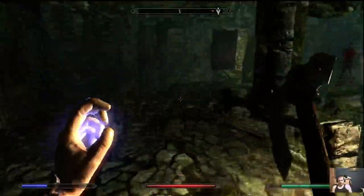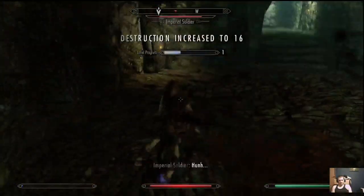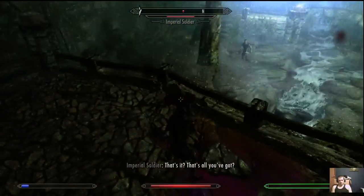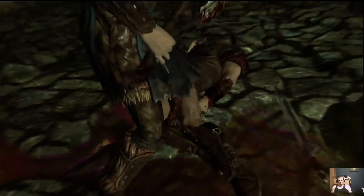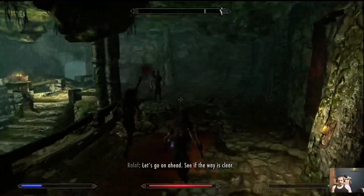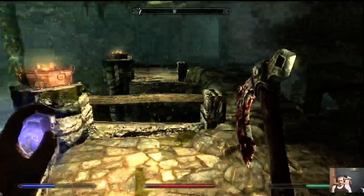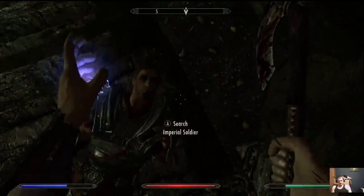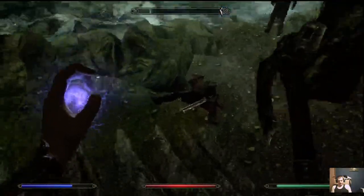We run out of mana pretty quick early game, so watch your mana bar. The appearance does not affect your gameplay — even though I picked the frail old man preset, I still function as if I'd picked any other character. We're going to get over-encumbered again because we loot everything.